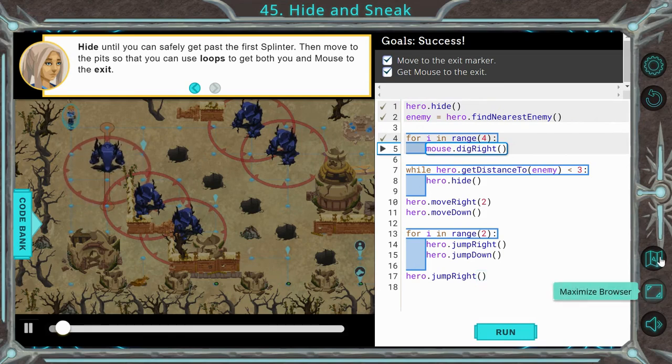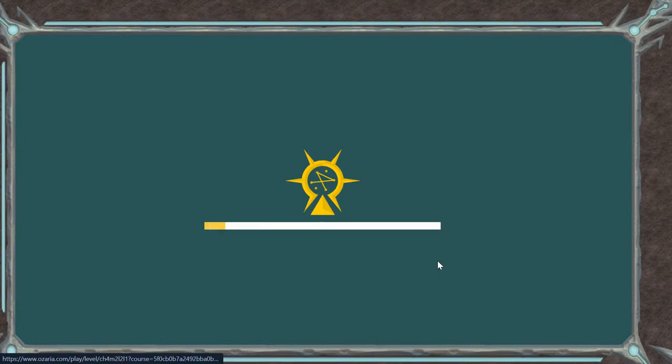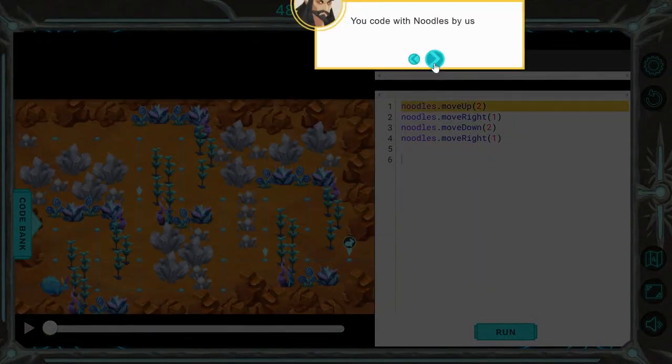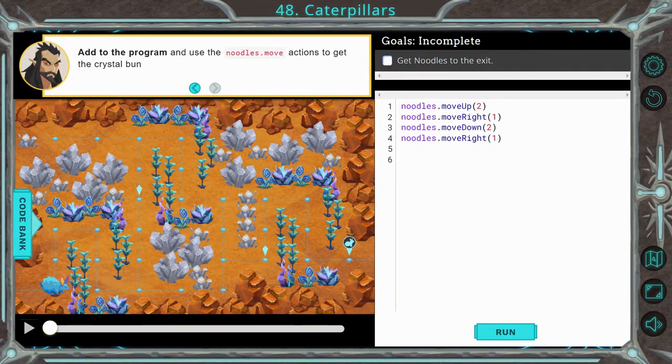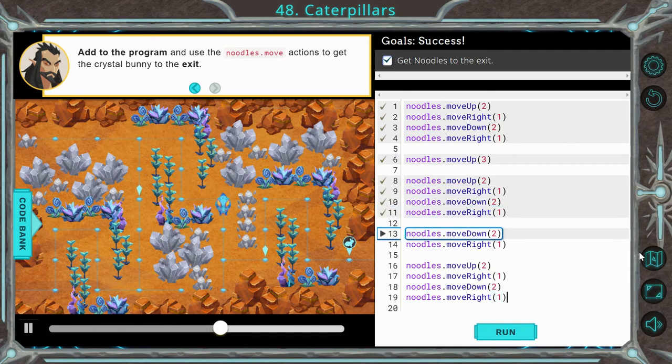Let's go ahead and move on to 48. This one is pretty easy — we're not using any functions or anything. You could use some loops if you wanted to, but again we're just getting noodle through here, getting used to using noodles, and then we'll go from there. Let's run it to make sure it's good. Awesome, I think we're all good on this level — just going through a little maze and then you're straight.